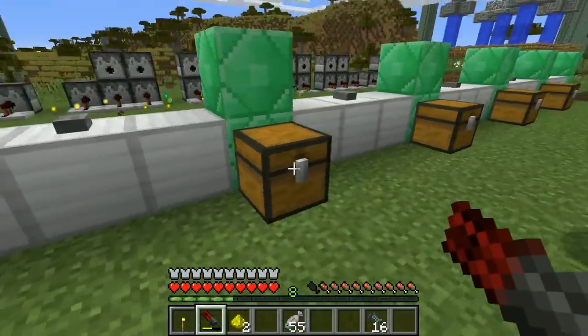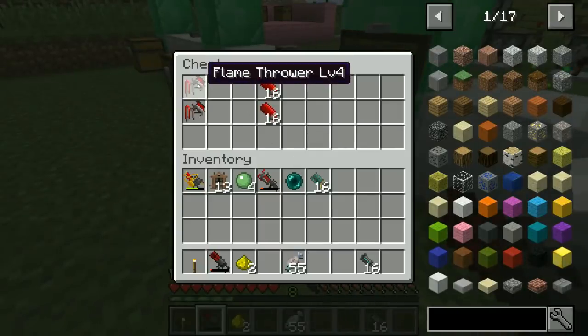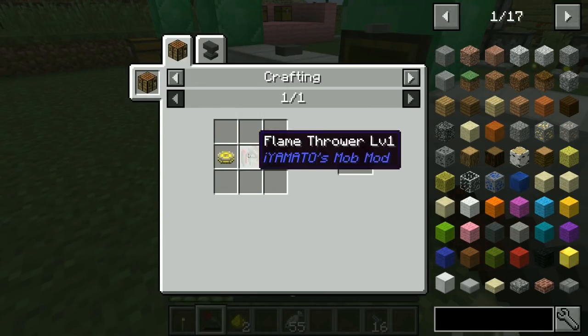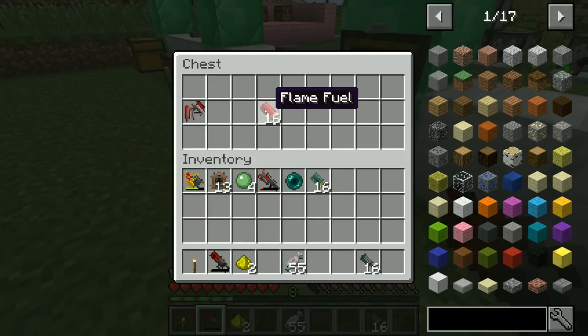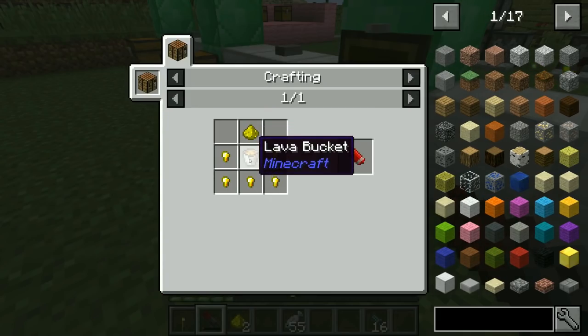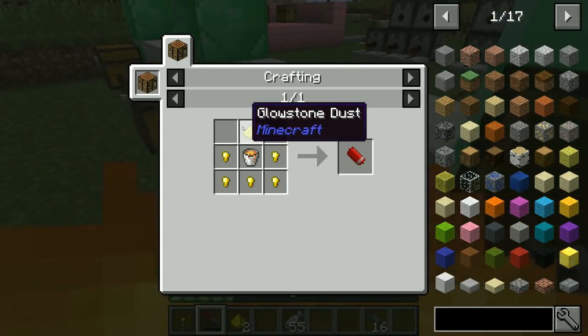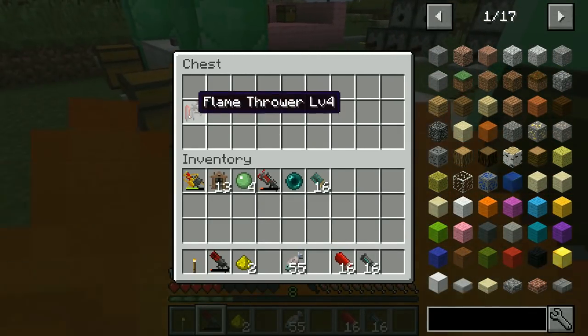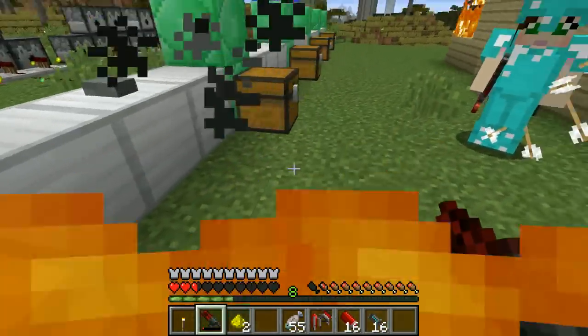Next up we have the Flamethrower — this is gonna be fun! To make a flamethrower you need gold ingots, a block of glowstone, a blaze rod, and a block of redstone. To make the fuel you need a lava bucket, gold nuggets, and glowstone dust. You are on fire — don't freak out! Stop dropping roses!